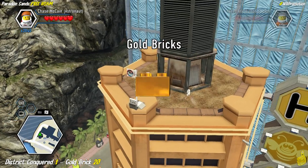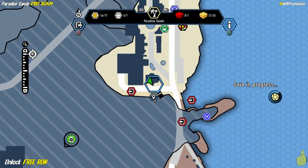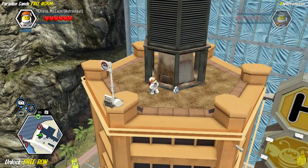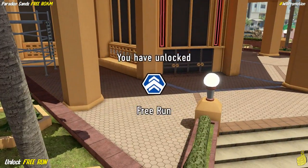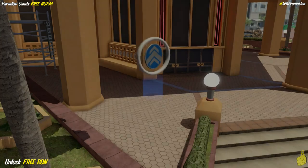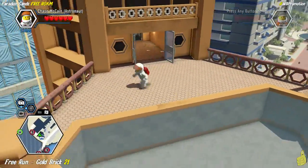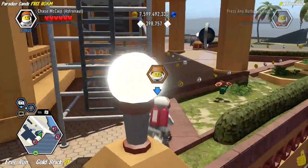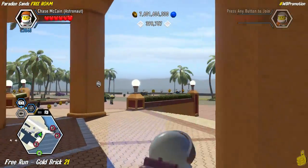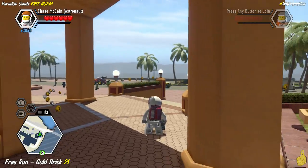We got another gold brick for doing that, and we're going to go ahead and unlock the free run. This one actually unlocks right below us, kind of right by the scaffolding where we started our journey to get to the top of the hotel. We're going to drop right down there and take care of this right now. It simply just requires us to get back up to the top of the Honey Hotel. There were only three checkpoints, which was really nice. I won't lie though — I had to do this one a couple of times. I actually had to do this three times — really just user error. I had a hard time with the way it starts — the camera threw me way off.